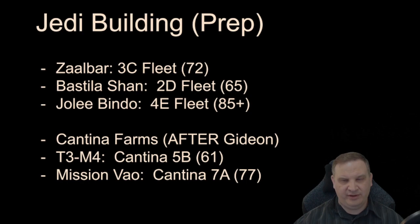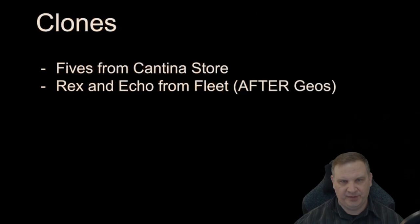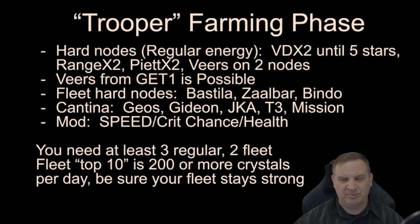Cantina farms: after you have Gideon, remember we also have the Geos out of there. You need to build the Geos, build Gideon, and then you can move on to T3, M4, and Mission during this phase if you can get to them. For the Clones, several come from stores: Fives from the Cantina store, Rex and Echo from the Fleet store. After you have your Geo fleet, ships and characters all to 7 stars, you can start picking up Rex and Echo from the Fleet store.